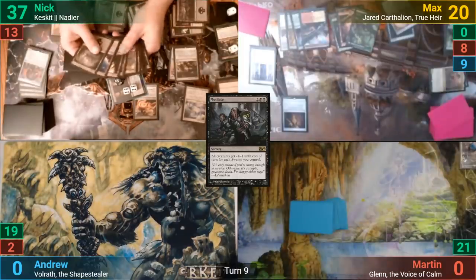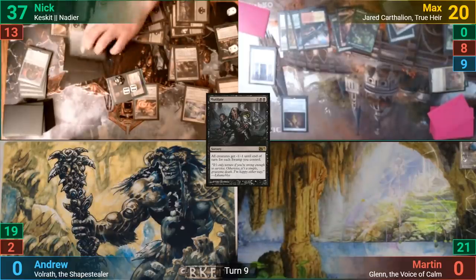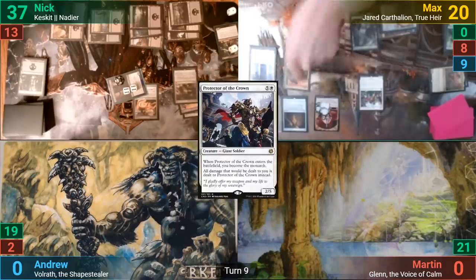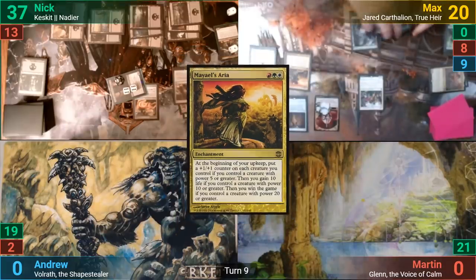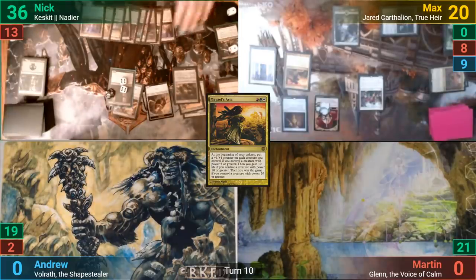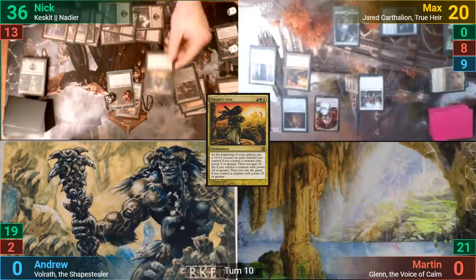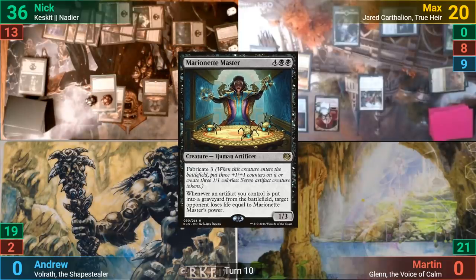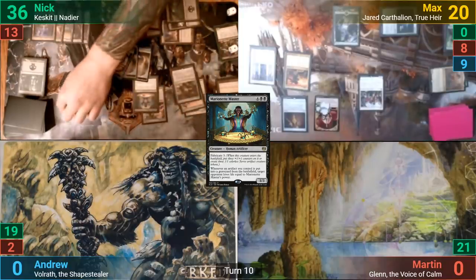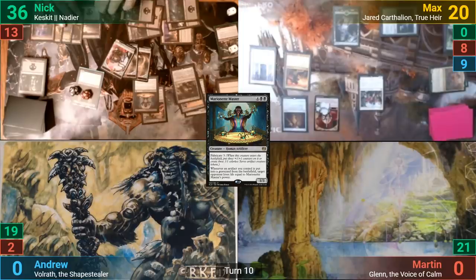He moves to discard, showing us that only two of the cards in hand are non-lands. Max asks how huge Nadir is — it's about 36 — and Max plays Protector of the Crown, becoming the Monarch as it enters. He casts Mael's Aria and passes, drawing at end of turn. Nick loses one life to get a Fairy, clamps it drawing two, and pumps his commander. Nick casts a Marionette Master and fabricates the tokens instead of putting +1/+1 counters onto the Master. Nick moves the Lashwrithe onto the Marionette Master and clamps a token, letting him kill the Protector with the Master trigger, leaving Max wide open for the lethal swing from Nadir.